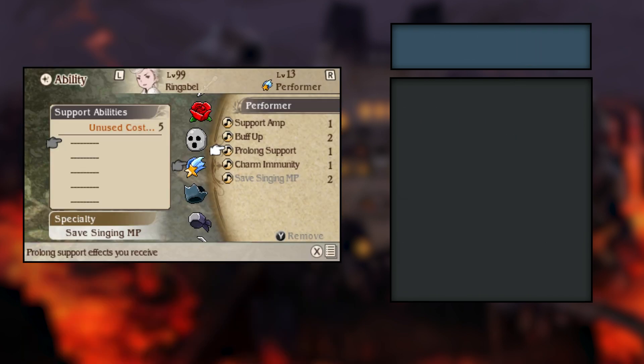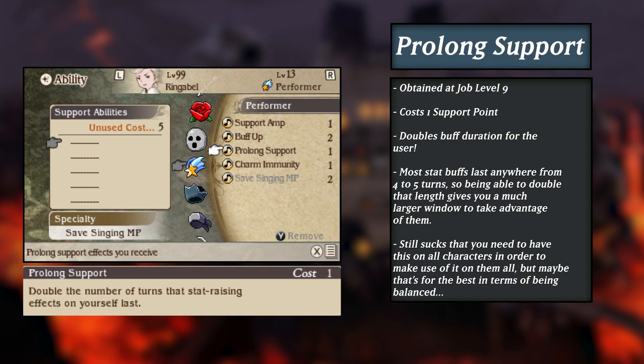Up next is Prolonged Support. Prolonged Support extends the duration of stat buffs by double. Most buffs usually last somewhere around 4-5 turns, but with this ability, that duration is raised to a crazy 8-10 turns. This allows support characters the chance to build up extra BP or provide aid elsewhere, as they won't need to constantly re-up certain stat buffs every few turns. Similar to Support Amp, however, every party member must equip this ability for it to take effect for the entire team, as it only affects the individual, not the entire party.